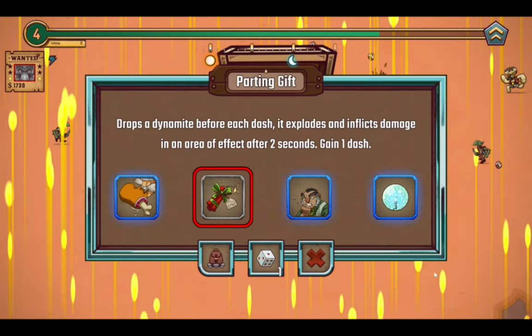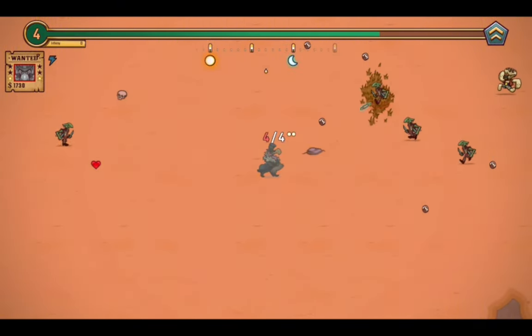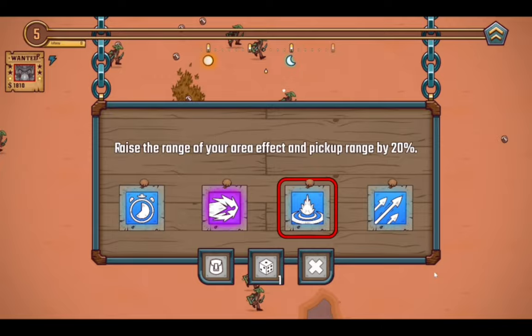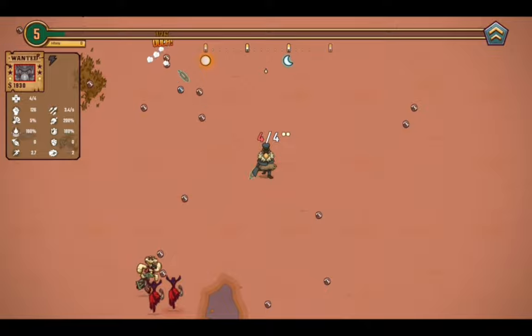Gluttony, Parting Death, Stage Fright, Tesla Field — I think I'll take Gluttony, because there can be some fun to be had with that one. Oh hey, more attack speed and it's blue, so yoink. That brought us up to 3.4 attacks per second.